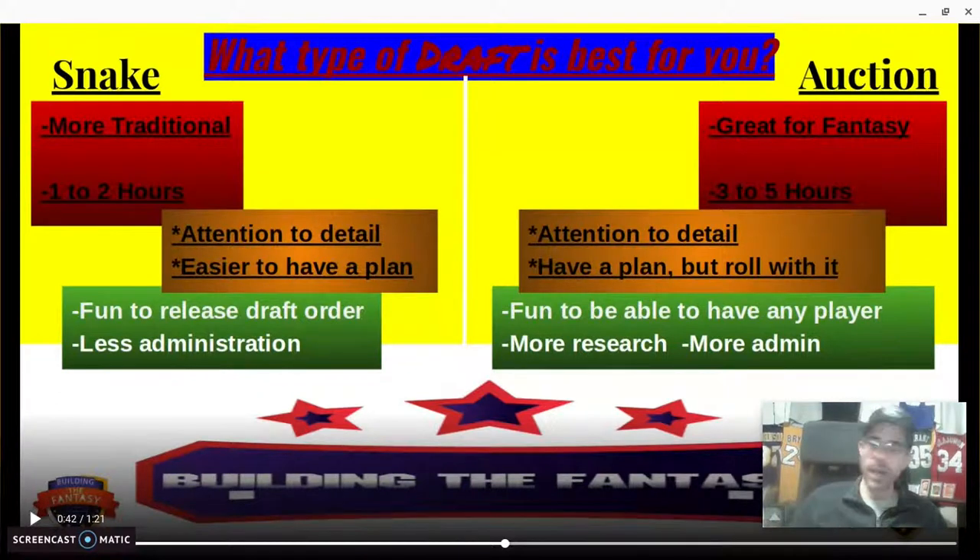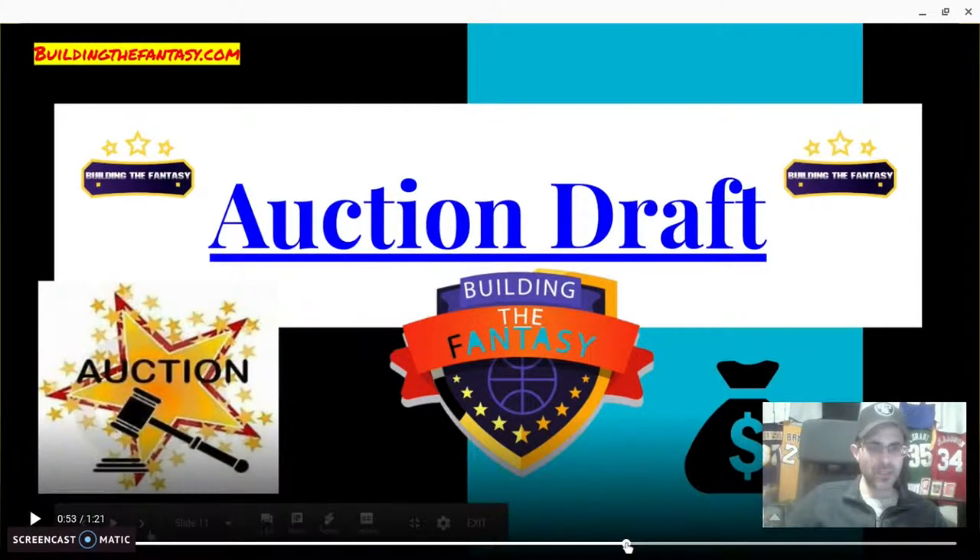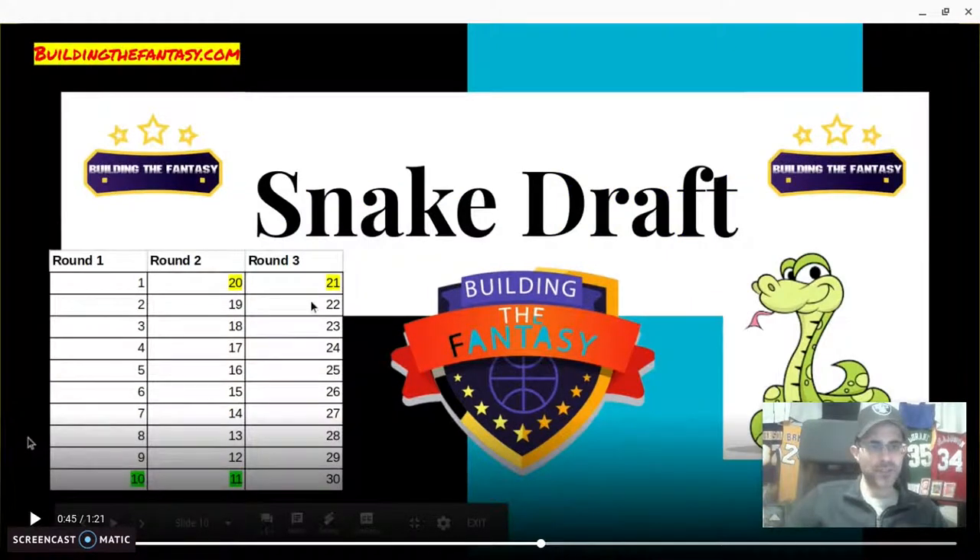There's also less administration in a snake draft versus an auction because everyone just knows their picks. The way it works: in round one it goes down the list — say 10 owners, picks one through ten. The 10th pick also comes back and snakes around, so they have the 11th pick too. Pick 9 then gets pick 12, pick 8 gets pick 13, and so on. When you get back to the top, the first overall pick won't pick again until the 20th, but they had a huge advantage taking the number one overall player.